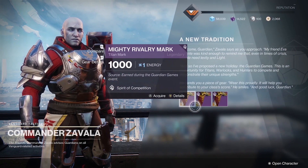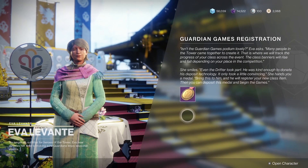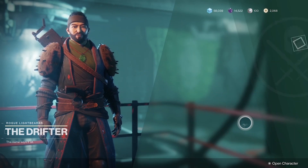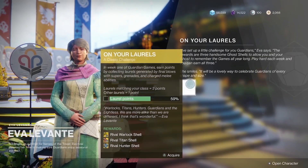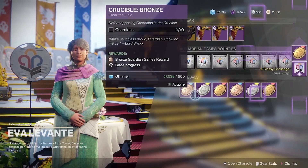This class item is necessary for this event as while you're wearing it you'll be generating a new material called laurels. After you speak to Zavala, head back to Ava and Ava Levante is going to give you your first gold medal. Once completed you're going to head down to the Drifter in the tower and he's going to register you for the event.